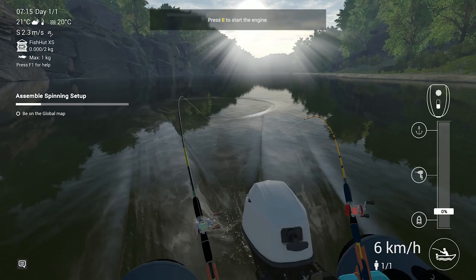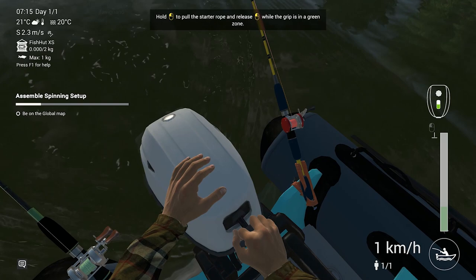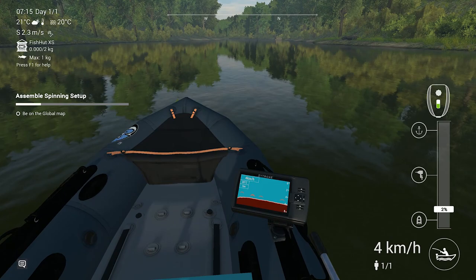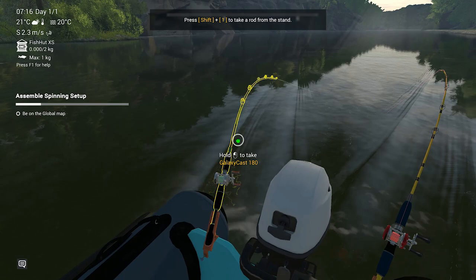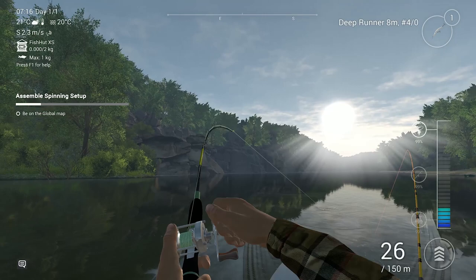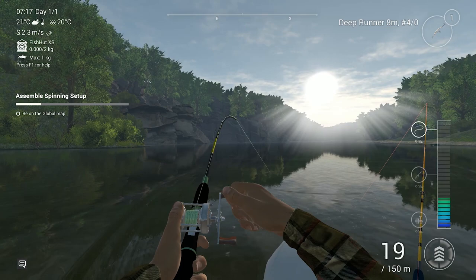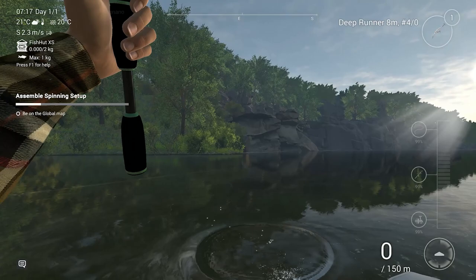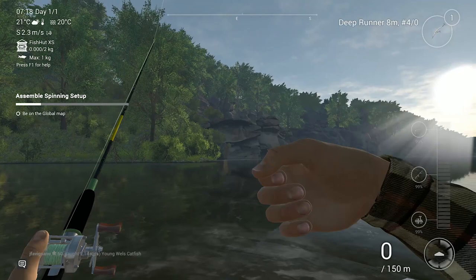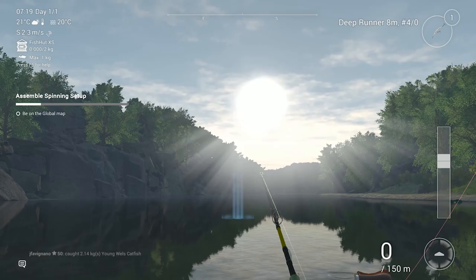We're watching as we troll along — I accidentally killed the engine a couple times hitting E instead of R, but we got going again at about 2% throttle toward the center. We have a fish on! We'll bring our drag up and reel him in. It's not a big fish, but it is a fish — it's a young Wells catfish. We're going to go ahead and release him. We're just catching and releasing today, having some fun trolling.